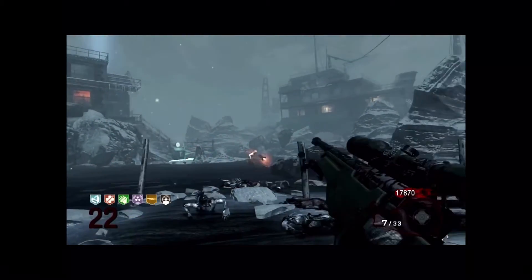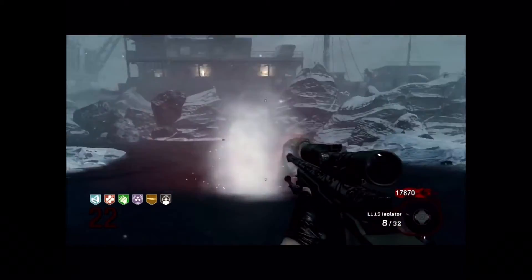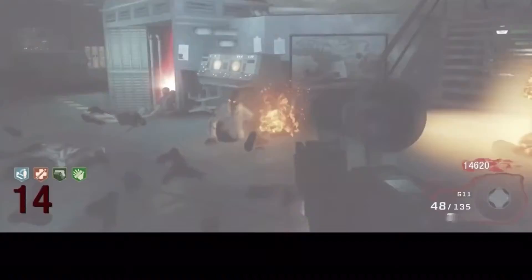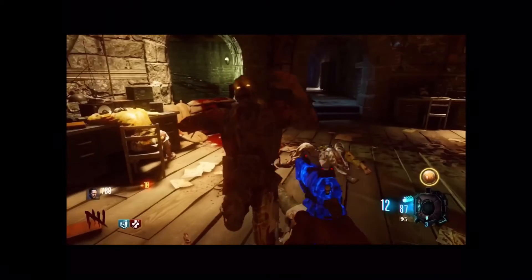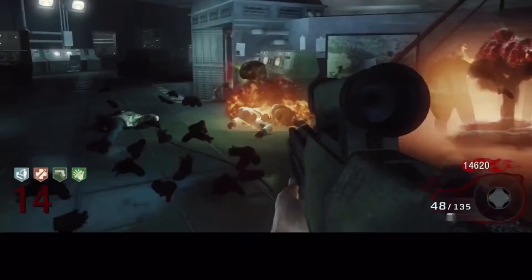At number 2 we have the Nuke, or the Kaboom — it depends which game you're playing. This is a Nuke and that's why it's at number 2. It instantly kills all zombies around you, somehow not damaging yourself. In theory it should just kill everything and destroy the map, but it's a Nuke — it kills all zombies around you, it's useful, and it gets the job done.